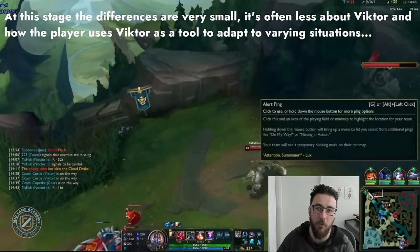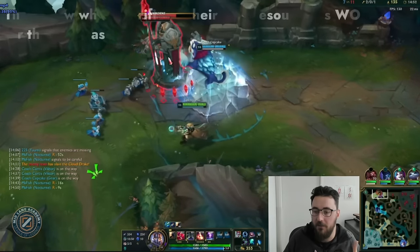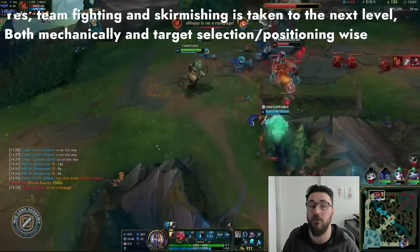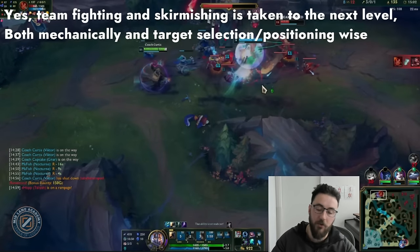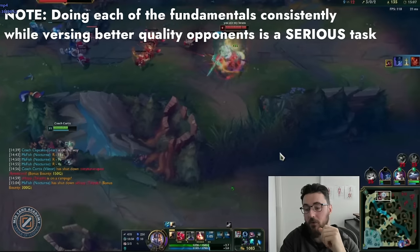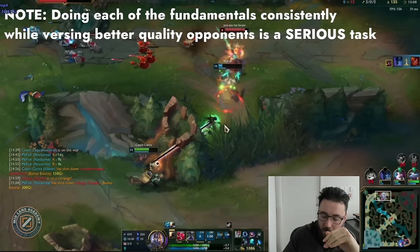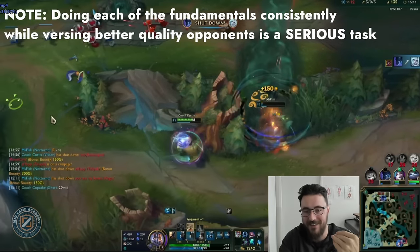At this stage the differences are very small — it's less about Viktor and more about how the player uses Viktor as a tool to win the game. These Viktor players are very good at adapting their role — deciding to dive a side or trade sides of the map, knowing what's worth it relative to win conditions, knowing when to sacrifice their own resources for the greater good. Team fighting and skirmishing is taken to the next level — E accuracy, tethering, threat assessment, positioning, target selection — all bumped up. And remember, every rank you climb, executing on fundamentals gets a little bit harder.